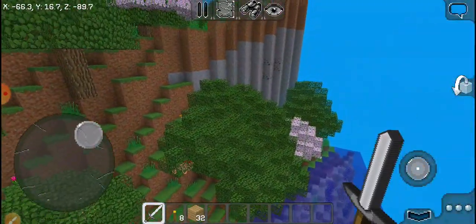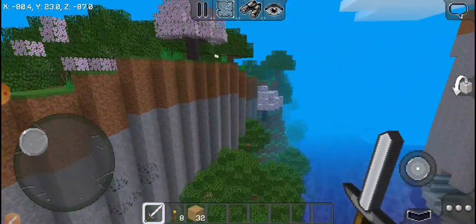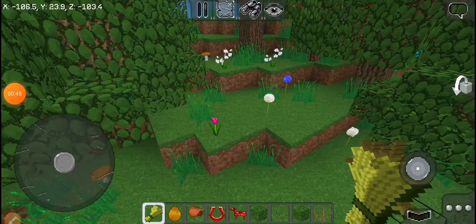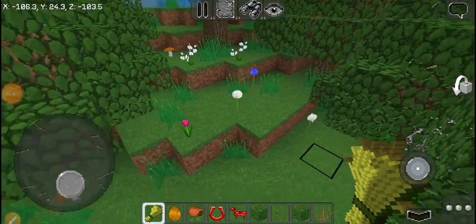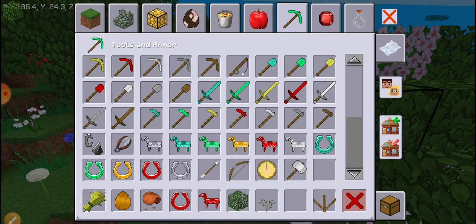I have to tame many horses in my world survival map — it's the map with my brother. Let me search for a good area, then I will show you how to tame a horse. Okay, here — I got a huge cute little area.